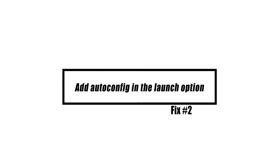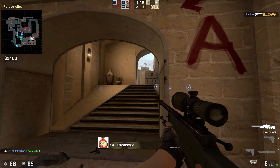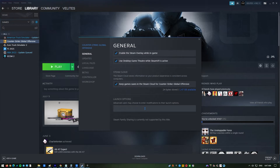The simplest approach to resolve this issue is to include auto-config in the game start options in the Steam Launcher. Open the Steam Launcher and click Library. Right-click Counter Strike Global Offensive and select Properties. Click the Set Launch Options button, type in auto-config in the Launch Options window, then click OK.